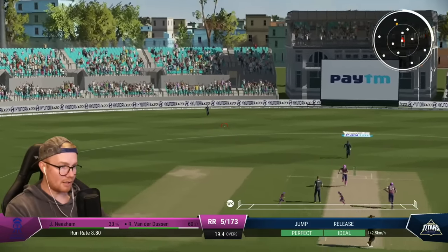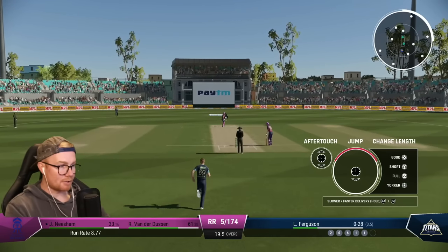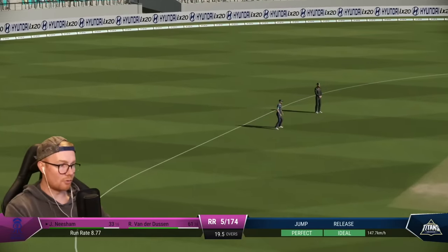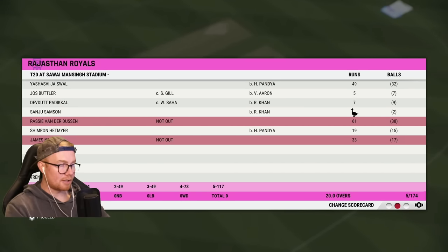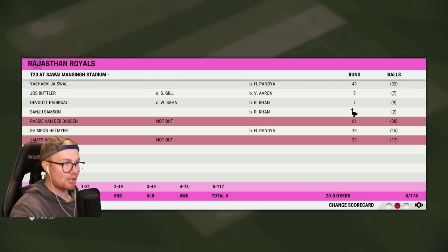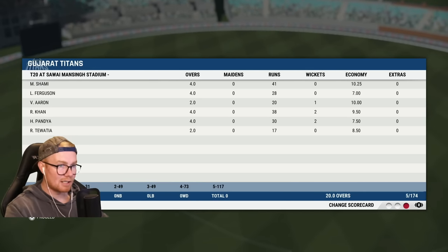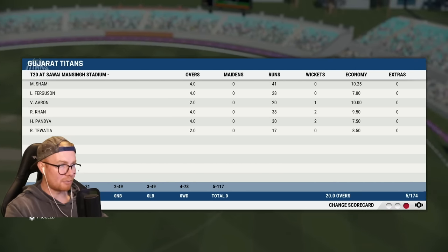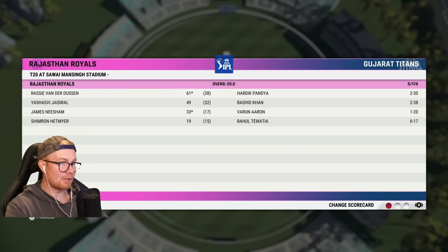Cool edge, got the man there though — should have put him in 20 overs ago. Last ball — this partnership's really taken away from us. And that's a dot, what a finish. That partnership was worth around 60-odd. Ben Dussin, who I brought on — he shouldn't be playing because he's too many overseas players — 61 off 38. Jacewell 49 off 32, Nishim 33 off 17. Bowling-wise, Rashid and Pandya pick of the bowlers easily. Ferguson was pretty cheap as well. 175 to win — can we get it done? Let's go.